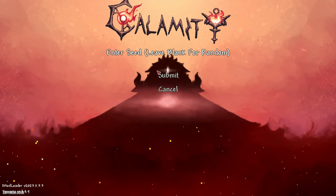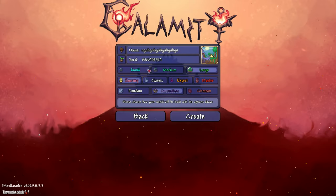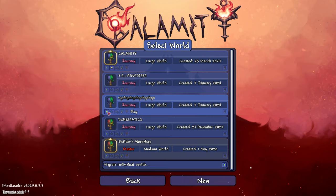Press New, go to the seed field, paste these numbers, submit, enter any type of name — why not. Double check: large world, yes, any type of game mode — it does not change world generation or corruption. Create the world.